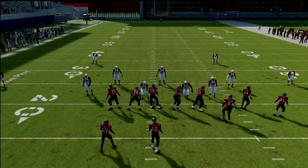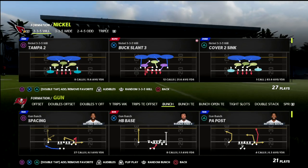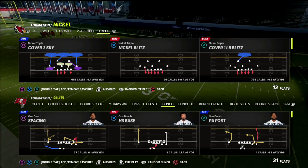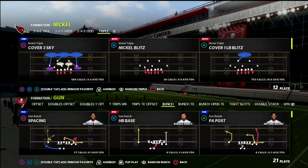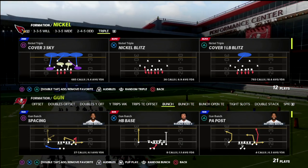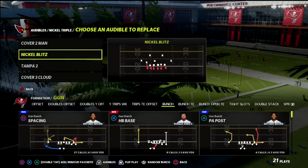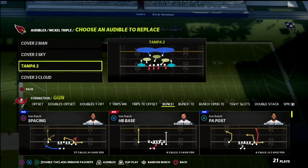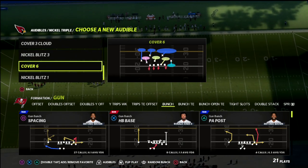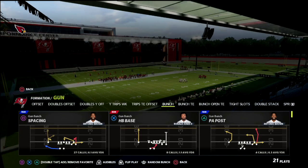Now I want to show you how to take that concept from a nice concept to an absolutely incredible concept out of the nickel triple. The nickel triple has, in my opinion, the best stock alignment in the game. One of the things that is so good about this formation is how it aligns formation to formation — how it can adapt. You can actually do this out of several different coverages, really any play. I'm going to show it out of a couple of different defenses — mainly cover three, cover six, and then the cover one LB blitz.